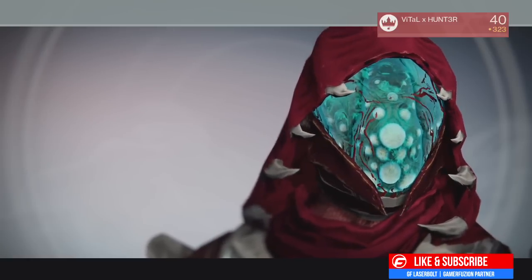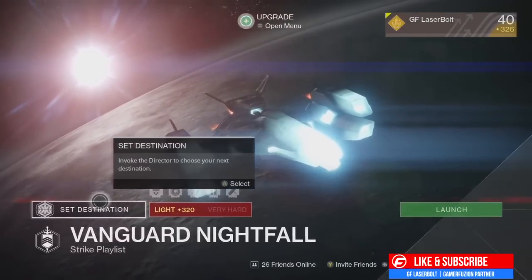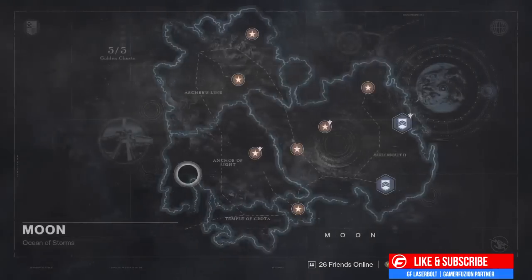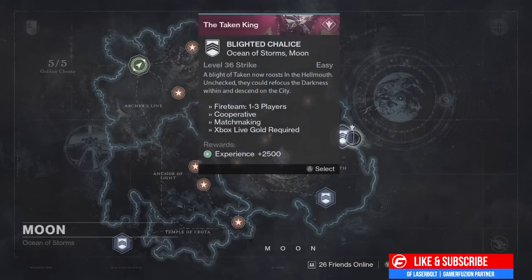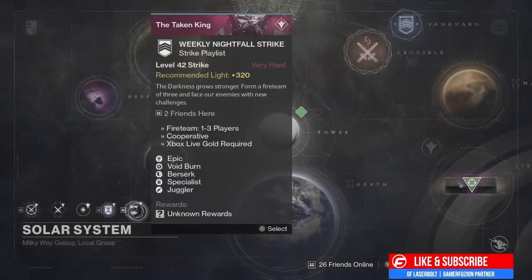So you're probably wondering how you're able to get it. In order to get it, you're going to want to go ahead and set your destination to the Nightfall. You could just run the Blight Challenge strike and try to get it that way, but the best way — and more likely to get it — is to run the Weekly Nightfall Strike. Grind that out until it drops for you.